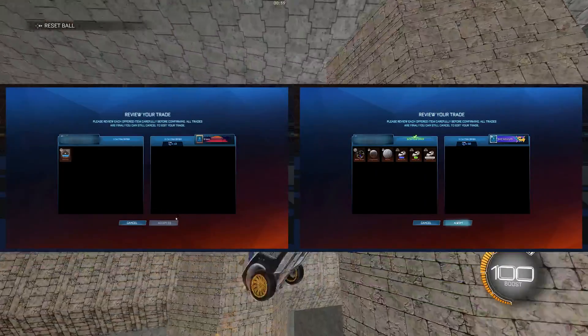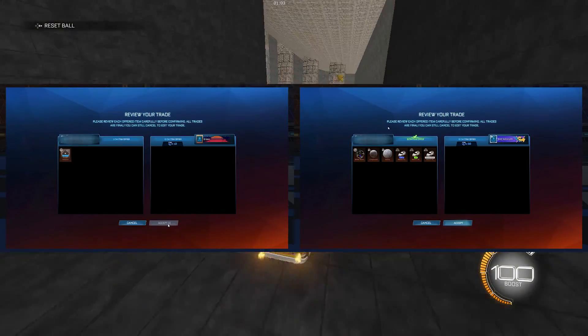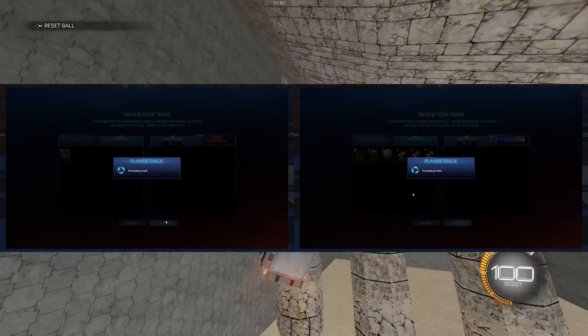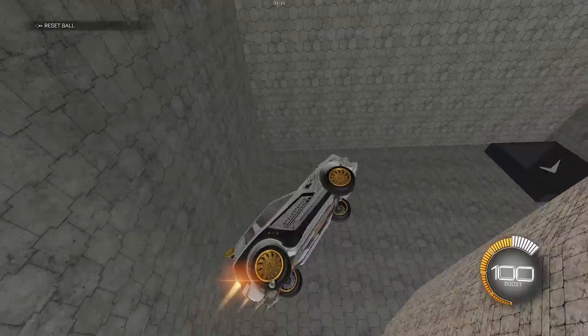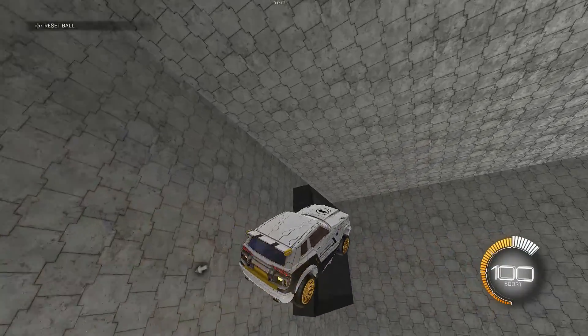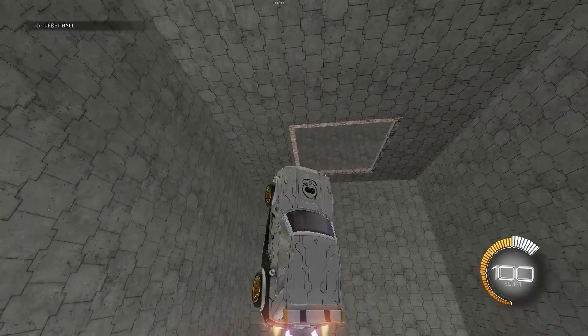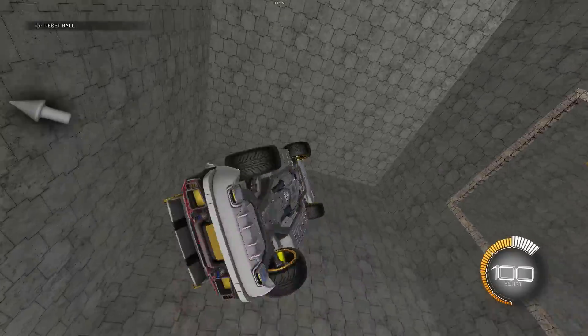I cleared some of those limiteds I got in an item overpay last episode, and I'm actually surprised I got these trades. On the left I sold one of the decals for 10 credits, and on the right I sold 6 of them for 60 credits, so 10 credits each. I pretty much just listed them on RL Garage and waited, because it's just some extra profit if they do manage to sell. I still have a few more limiteds which I will continue listing to see if I get some more easy credits.